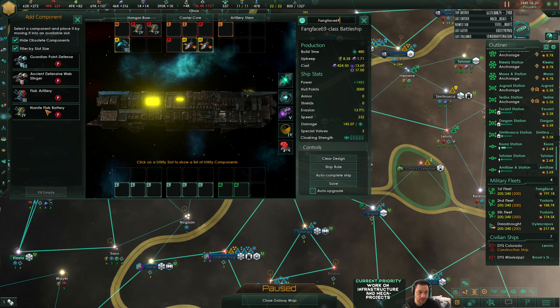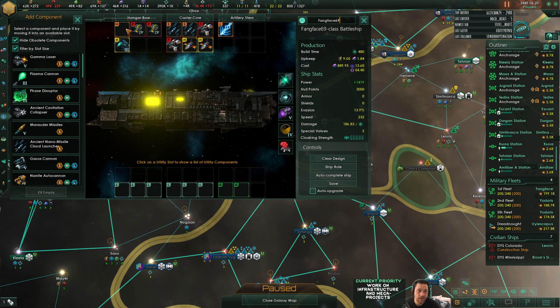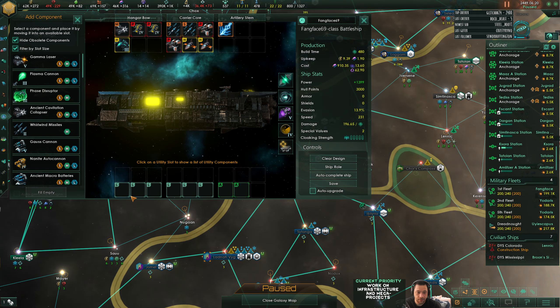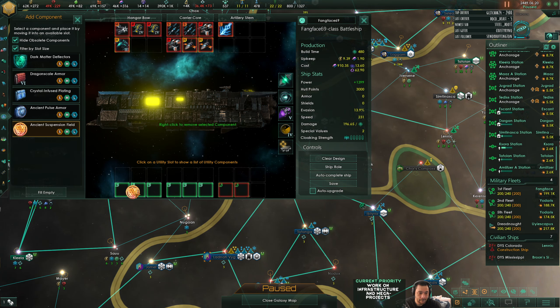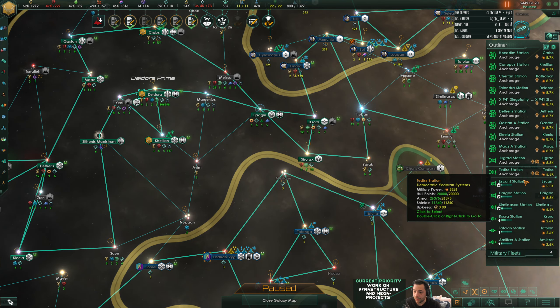A bunch of nanite flak batteries and stinger web defenses. The large slot here will be cloud lightning - that sounds weird and I like it - and then ancient nano missile cloud launchers. Cavitation - this is like the weirdest ship design ever. I'm gonna give it a carrier computer. Looking good. Such a weird design, but it should be a lot of fun to watch them get deployed.